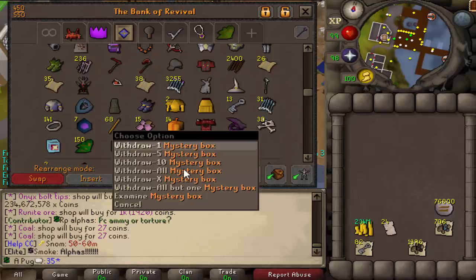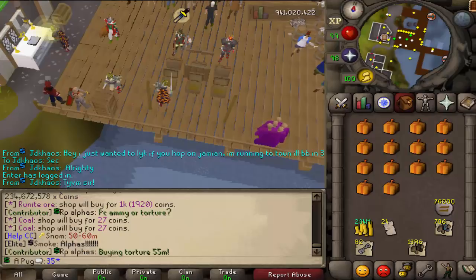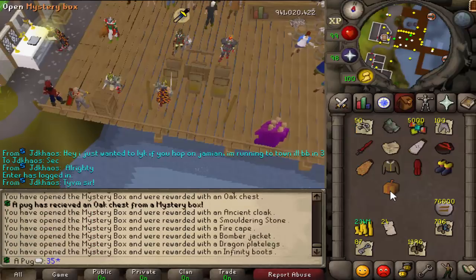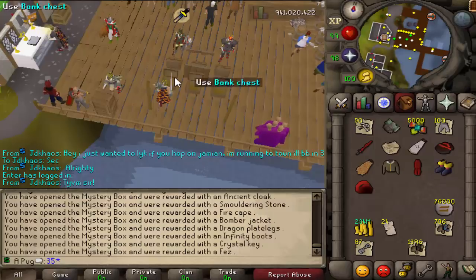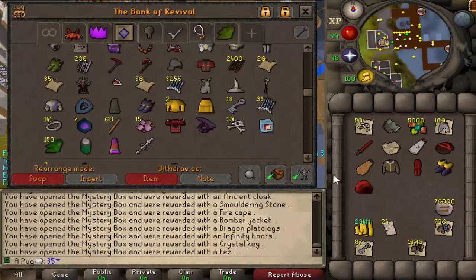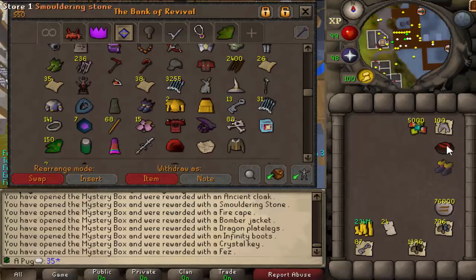Let's open up these 14 mystery boxes, which will give us another — I believe they give 100 pug points each, so that's another 1,400. I'm just adding that to the tab so we can keep track. See if we get anything good from this. Oak chest — not bad. I think I actually needed a smoldering stone — or no, never mind, that's extra, but it's still disassemblable. You also get rare drop table obviously — I'm pretty sure that's where the first lava dragons came from.